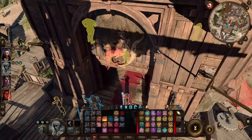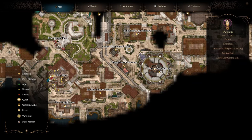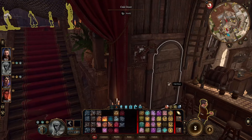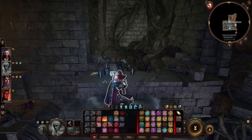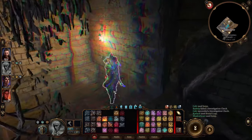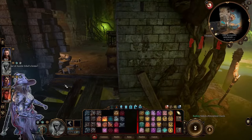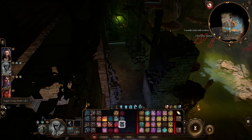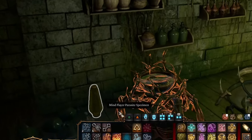Number thirty-one: in the basement of the Blushing Mermaid, which is just south of Bloomeridge Park. Go in the door, go down into the basement through the oak door by the bar. Jump up on the right-hand side and succeed on a perception check to see past the illusionary wall, walk through it, and get through the door. Just to the left above you — if you've already accepted the Astral Tadpole you can fly directly up to the top — and right there is your tadpole specimen.